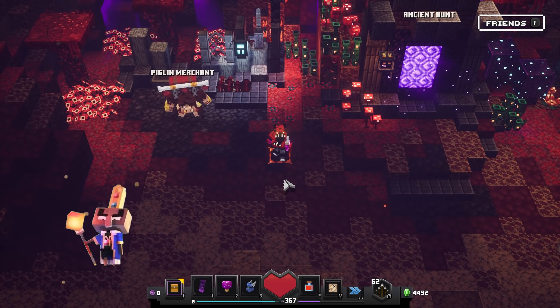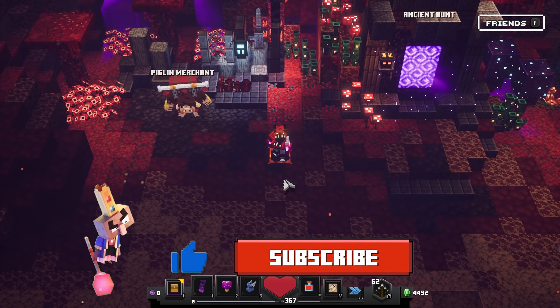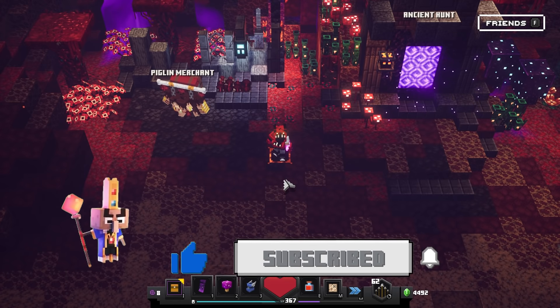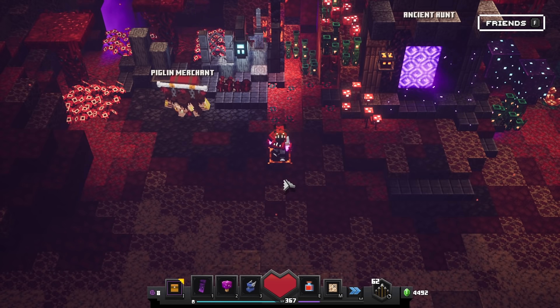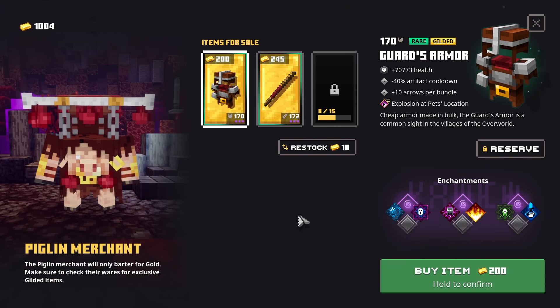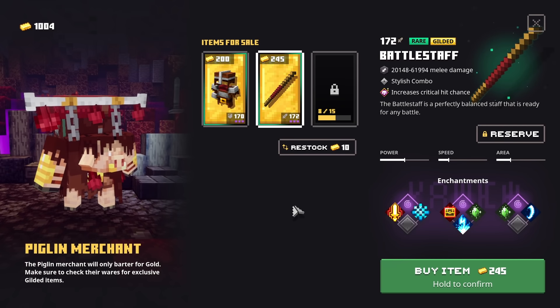Alright so here we are inside the cave below our camp, right next to the Piglin merchant and also the ancient hunt portal. These are two ways to get your hands on very awesome gilded items, but right now the big question is which one of these two options is the very best one to focus on, because in both you will of course lose many things. The Piglin merchant will take away all your gold bars — I currently have 1004 — but it will cost you quite some gold bars to get your hands on one of these gilded items.